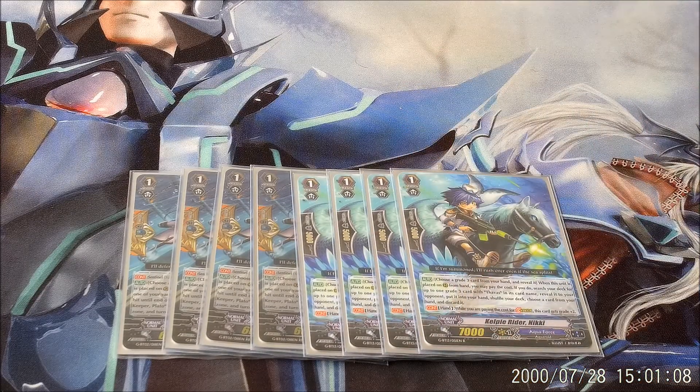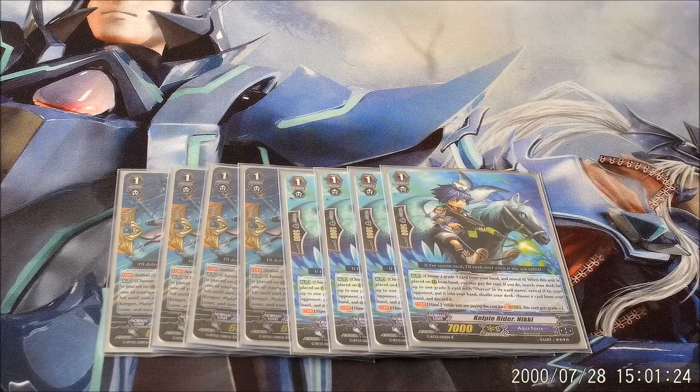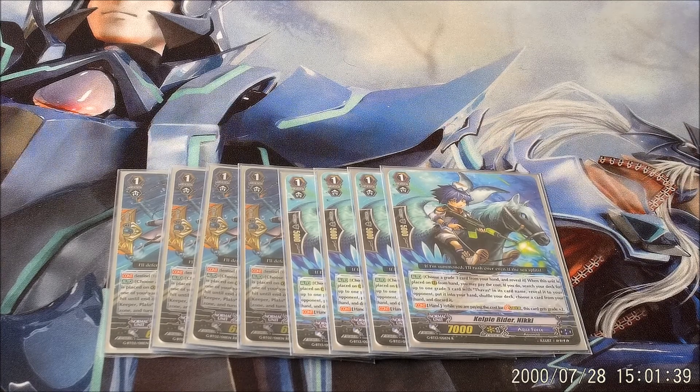Four Kelpie Rider Nikkis — Stride Enablers. Helps you get to the right Thavas you want, or just Thavas period, if you don't play a Grade 3 lineup of all Thavasuses. I'm looking for SPs, so if you guys have them, come my way. He's a Stride Enabler — you want to keep as many cards as you can in your hand. You don't want to often ditch a Grade 2 and a Grade 1, because those are the combo pieces you need, so max out on this. I know a lot of people are running three, which I consider the greedy way.